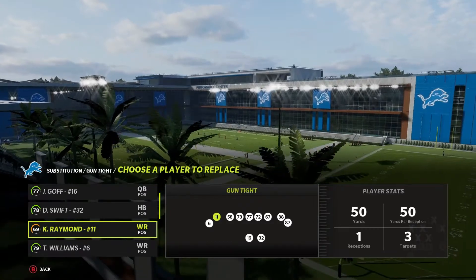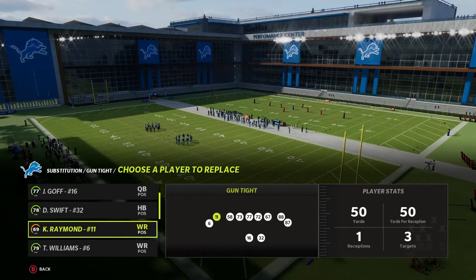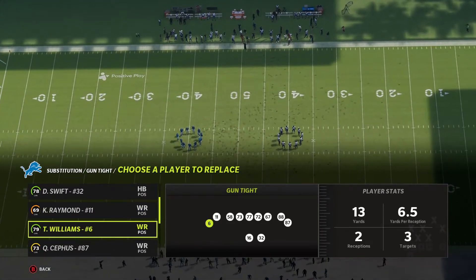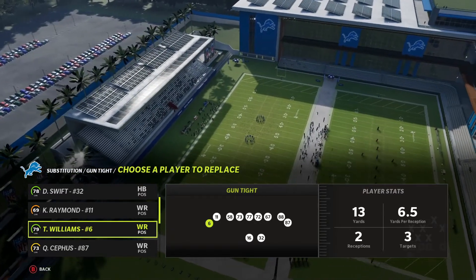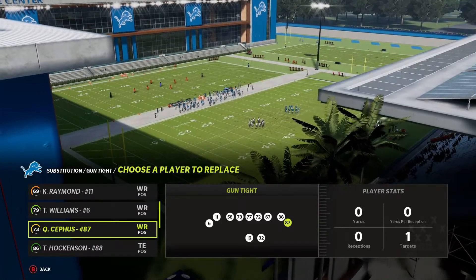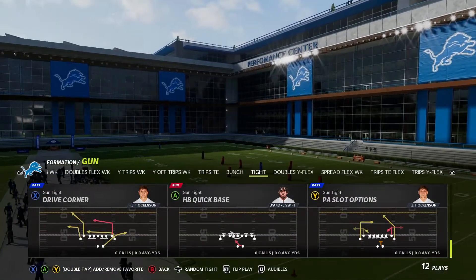What you want to have is your fastest receiver in the position highlighted by the green dot. I have Khalif Raymond at 94 speed — he's pretty fast. Then you want a receiver that can really catch the ball; Tyrell Williams would do a good job. Finally, just put your highest overall receiver who isn't in one of those two spots right there.